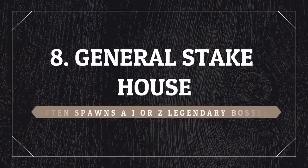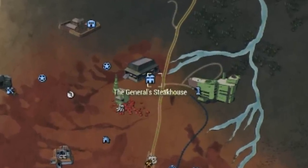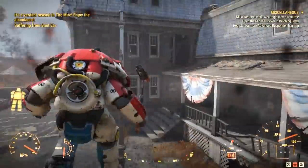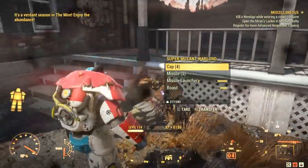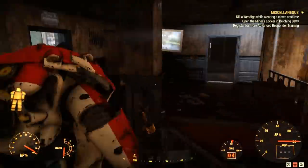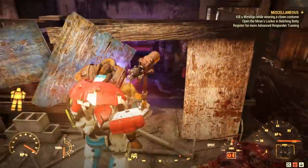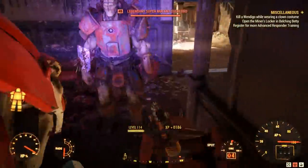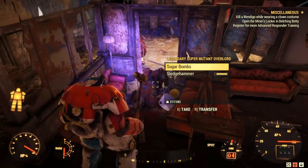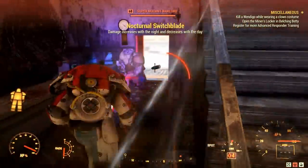Now let's start with the high level stuff. At the General Steakhouse, you will often find one or two legendary bosses. They are not too high in stars — I usually found them with one star or no star at all. But it's still a decent place to visit because there are tons of mutants that drop caps, it's a great way to level up, and you have a chance to find one or two legendary bosses.